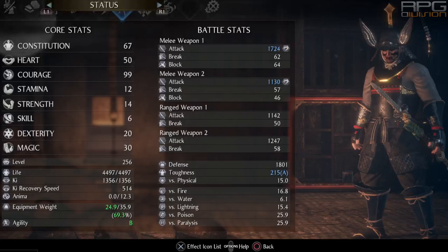Heart and constitution are highly important stats as well. I've tempered my main weapon to scale off of constitution too, so this is our secondary stat. Heart should be at around 40 or 50 points depending on what level you are. A couple of points into stamina and strength are needed to wear Kingo's set, and also put at least 20 points in dexterity and at least 30 points into magic.